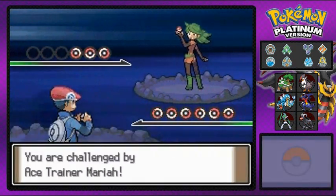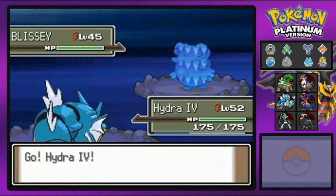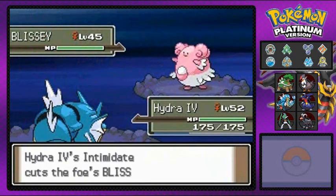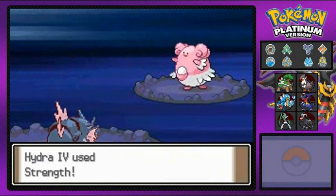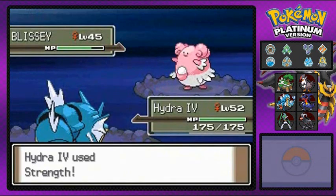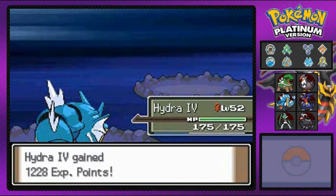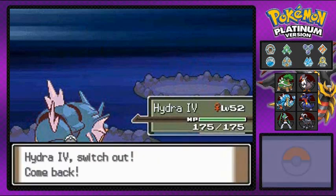Another Pokémon trainer — and here we have Mariah Carey coming out with her Blissey. Blissey is a powerhouse when it comes to HP, it has a buttload of HP. Strength attack — let's get it. You have to be very thorough with this Pokémon, but it gives you a lot of experience points. Its HP is going down little by little — I bet ten bucks it was at 300 HP.